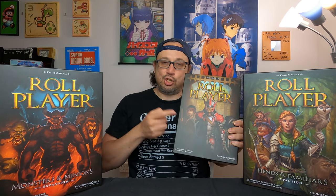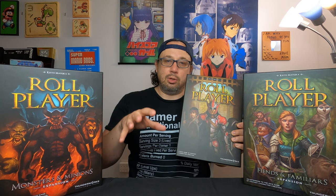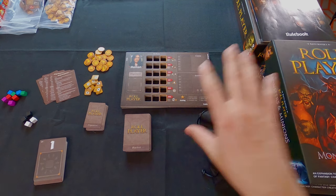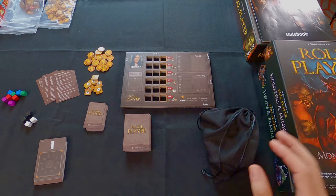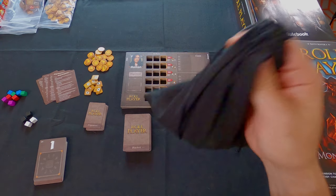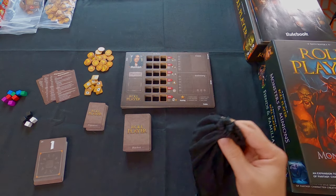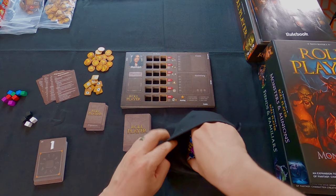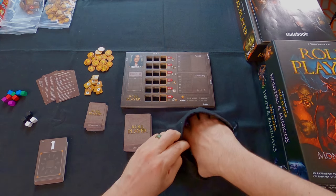I'm going to dig in and show you the components and do a quick overview of how the game is played. If you guys are new here, please consider subscribing or following. I'm going to start by showing the components of the base game before moving on to the expansions. First, in this black baggie, I'm going to show you the dice - there are tons and tons of dice that come in this game.